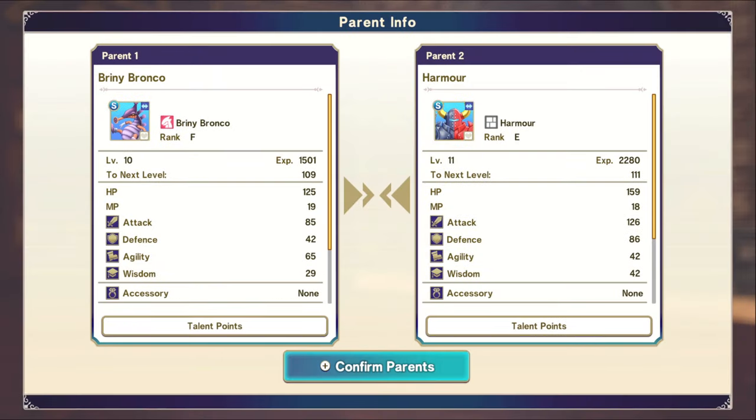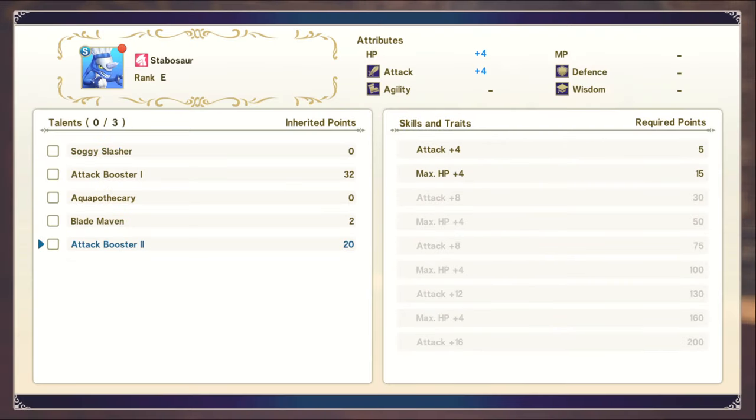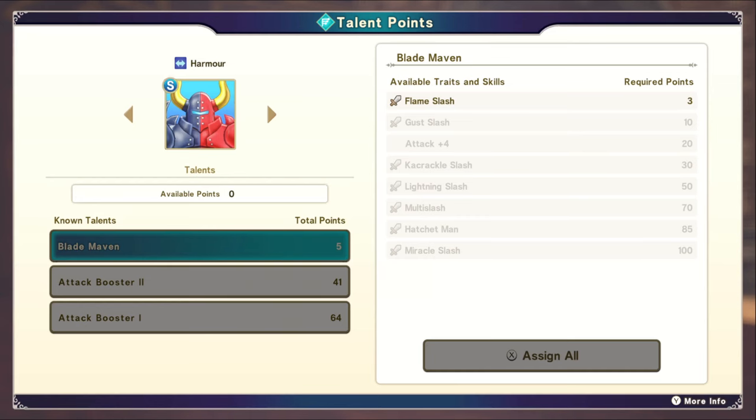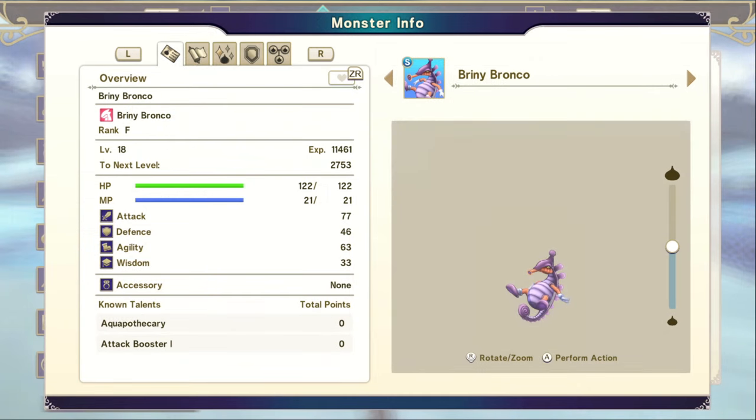In the synthesis overview we simply explained how the system works at a basic level, and we're going to get into the nitty gritty here and talk about how you could become much more powerful early on. If you don't understand how synthesis works at a basic level, definitely consider checking out that video — I'll leave it linked below. You should also understand what talents are; I have a video on that as well linked below.